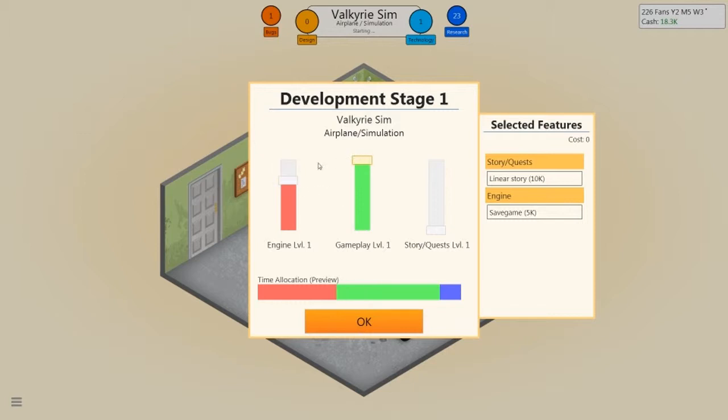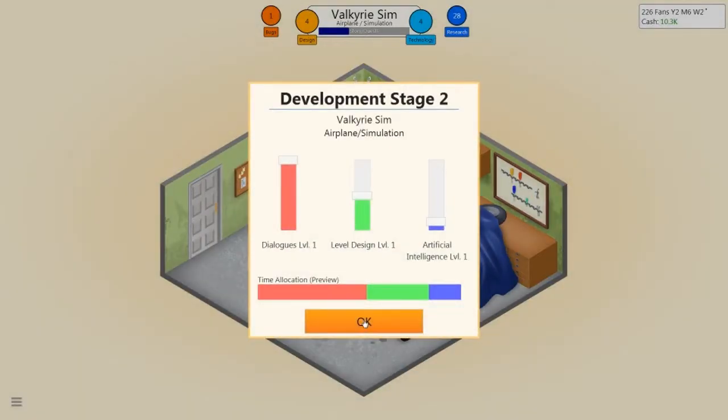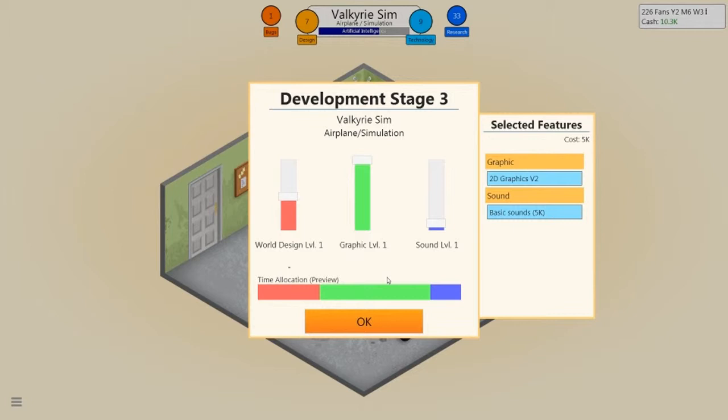I want to say gameplay engine — I can't remember if that's the right way around, it's been a while since I played this. We'll just let that rock on through. I'm thinking about how quick I can expand, because once I get to a million, that's when you expand into your new office. AI is very important, dialogues don't matter, level design can stay about there. World design — you can see that minus — that means it isn't that important, so I can minus it. Graphics we'll go with, and sound we'll go with a little bit more.